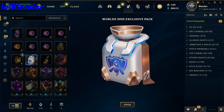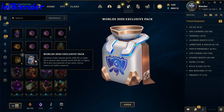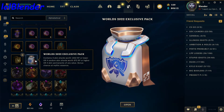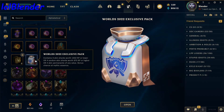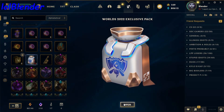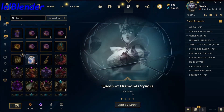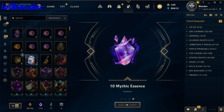Here is the exclusive pack for buying the most expensive Worlds bundle for orbs. It gives you three skin shards worth 1350 RP or lower, or four random skin shards worth 975 RP or higher, or four skin permanents of any value. I believe the chances are 60/30/10 — 60% for the 1350 RP or lower three skins, 30% chance for four random 975 RP or higher, and 10% chance for four skin permanents of any value. We hit the 30% chance — four skin shards: Queen of Diamonds Syndra, Deep One Kassadin, Bittersweet Lulu, and 10 mythic essence.